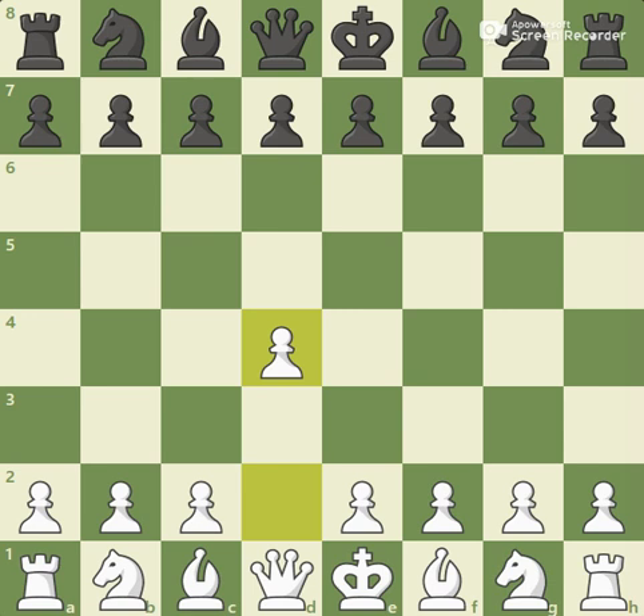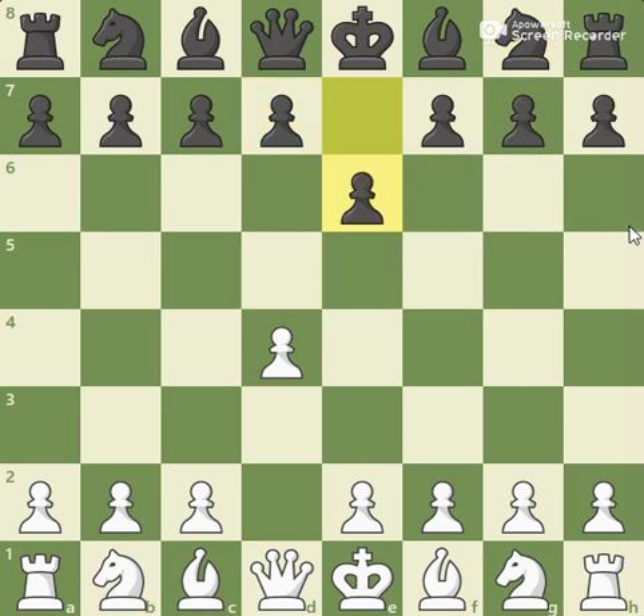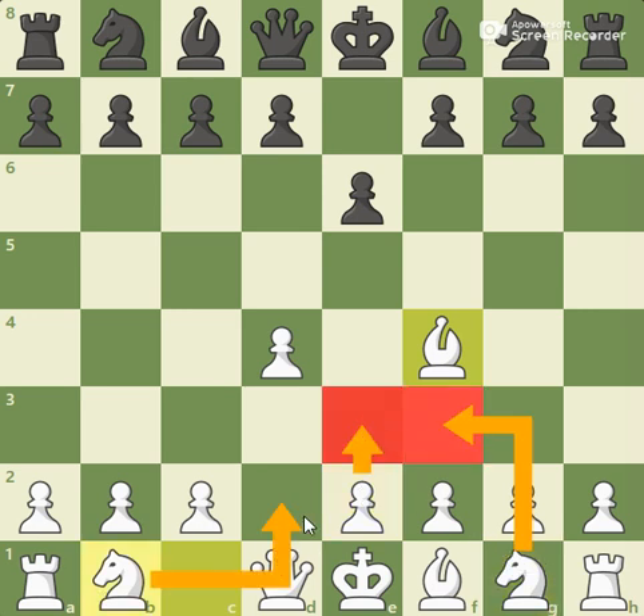First of all, I played pawn to d4 and my opponent played pawn to d6, which is a very flexible move since it allows both to play f5 or d5 or knight to f6. My next move was a little bit committal because I played bishop to f4, which signalizes the London System and shows my opponent that my intentions are pawn to e3, knight to f3, knight d2, pawn c3, and bishop d3. This is a very flexible setup that many players enjoy, and I will explain this system when it reaches the board.